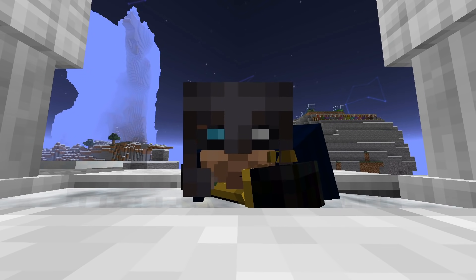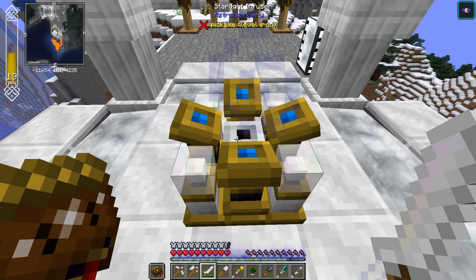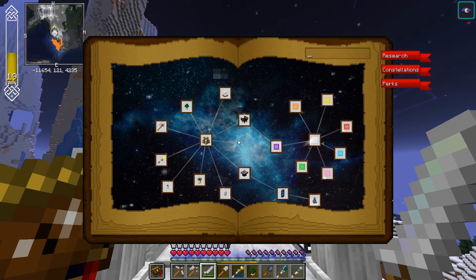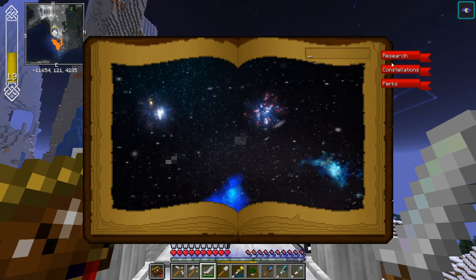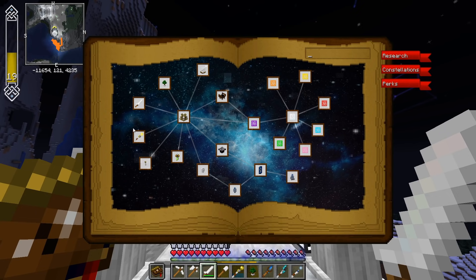We're currently on 1.16.4 Minecraft — this is not just on 1.15 anymore. You can see before me I have a Starlight Infuser. We're going to open the book, because I'm going to show you a little bit of all the things I intend on covering today. This is the Constellation chapter. We're going to be starting off with the Illumination Wand, moving on to Starlight Infusion, Infused Crystal Tools, Tree Farming, Splendid Prisms, and Ritual Anchors.